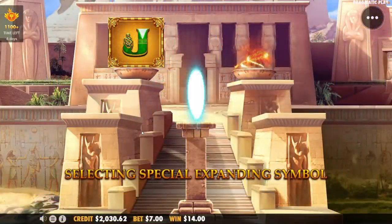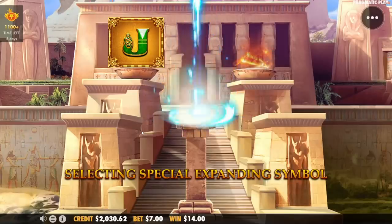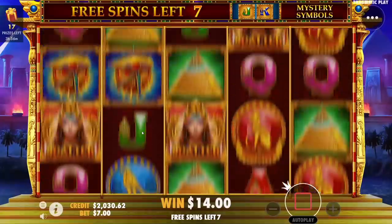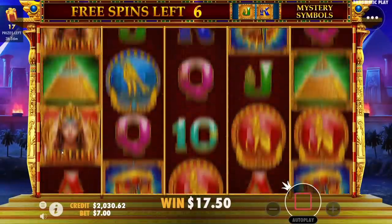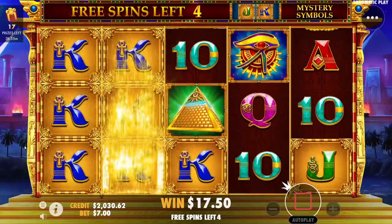Oh, I thought we were getting second top for a second. If they both want a full screen that'd be cool. That's why I like Legacy — when we have trash symbols we can just quick spin it.